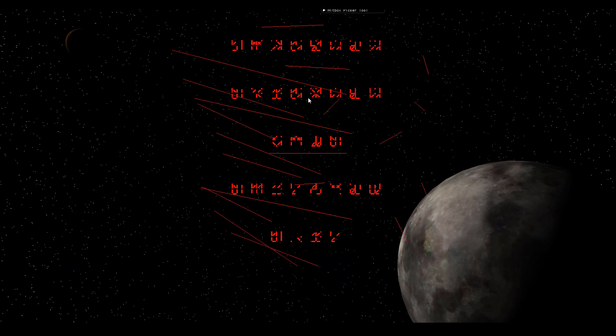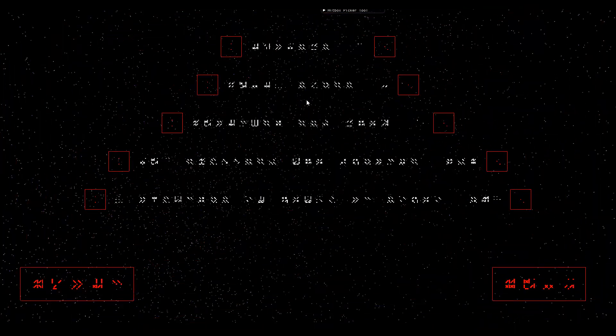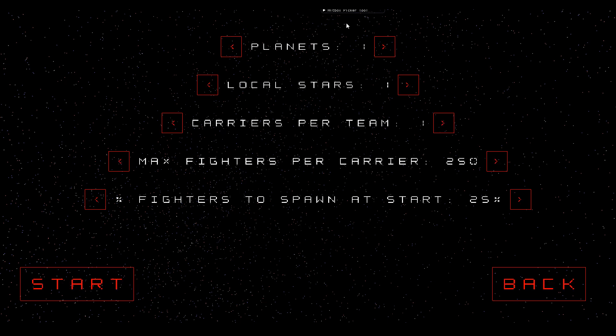We've got a skirmish screen. What this lets you do is generate a random level configured within some parameters. We can configure how many planets the random level has, how many local stars like suns, and how many carriers per team — those are the spawner ships you have to take down. You can configure how many fighters each carrier can own. This setting means they own 250 fighters, which is the max they can spawn. It can go up to large numbers, but if you put it at a large number you probably don't want a lot of carriers. You can also set what percentage of fighters to spawn at match start — at 2,500 fighters and 50%, we spawn 1,250 right from the start.